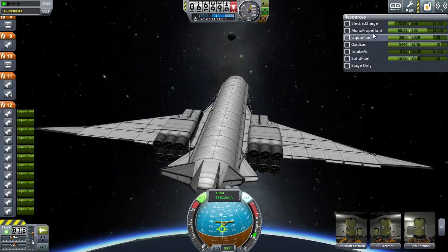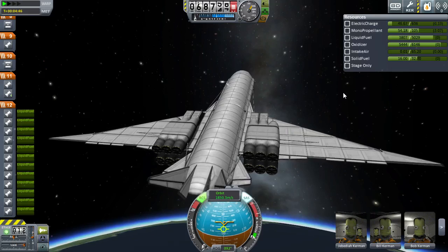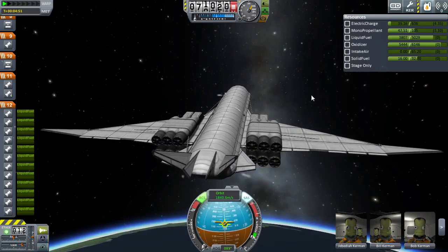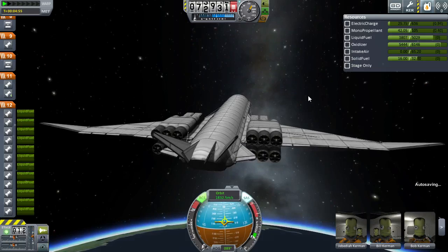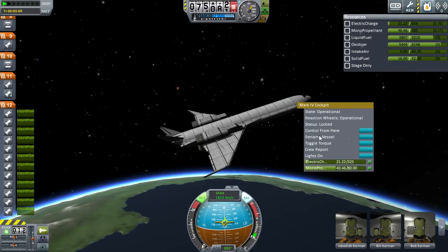Let's see what our monoprop usage is like. When we're burning in two axes at once, we use about 4 per second, which means that's not very much, meaning I might actually add more monoprop to it. Not sure at this point, but I might also add a reaction wheel - one of the reaction wheel parts from the Mark IV system.